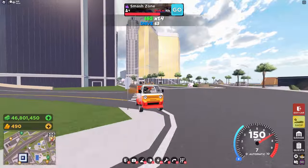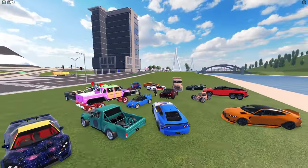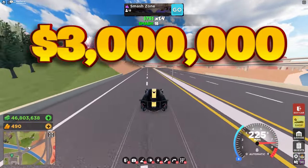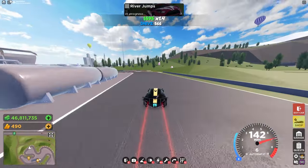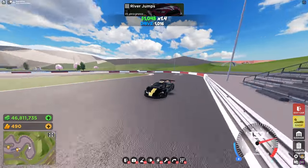Moving on, we have the Aero 1 GTR — a track version of the Aero 1, costing 3 million dollars. This is our very first hyper car, and using it you'll win most of your races. It feels really good on race tracks and is definitely a good choice for the price. It also just looks amazing, but it's still not the most expensive car in the game.